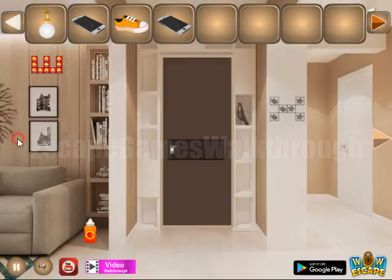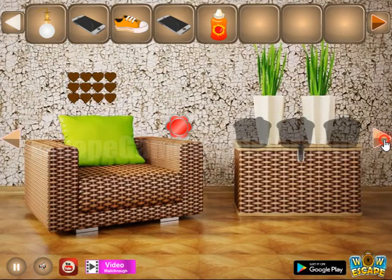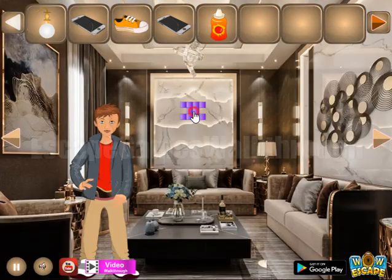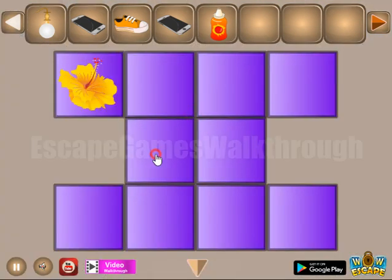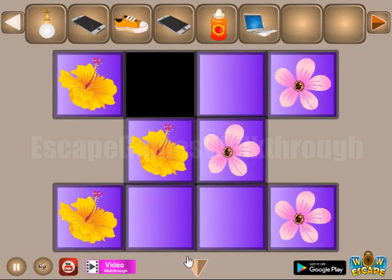Then going further to the left. Here's the sausage to take. Now here's the part with two different flowers, and the same flowers let's repeat right here on this place, and we have it like that. So we've got the laptop.